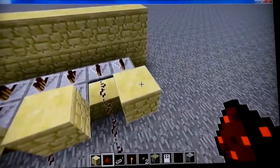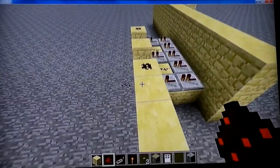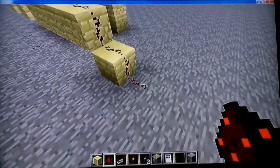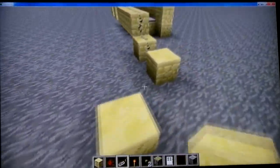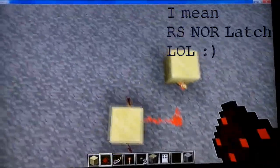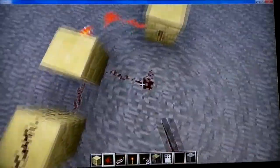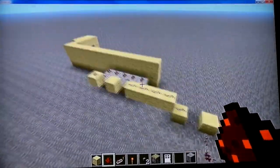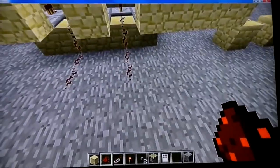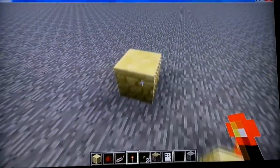So what I do is I wire all of these buttons to something — I think it's called a T-Flip Flop. I'm not a hundred percent sure, but that's what it's called. And then we wire this into another one of these T-Flip Flops — so I'm just gonna call them that.